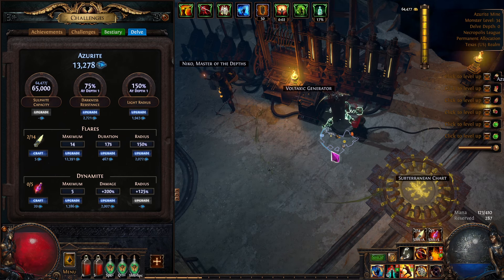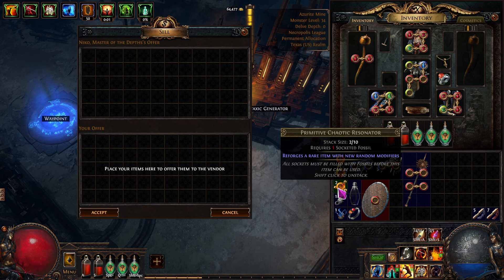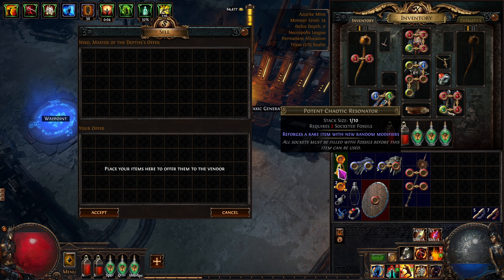You can vendor your things right to him. We'll ID these. We got some of these — in bulk last league they used to be worth three to four chaos each. Now they're worth about 0.7 — less than one chaos each. But you can still sell them in bulk and make something. These other ones sell for a chaos or two each — not bad.